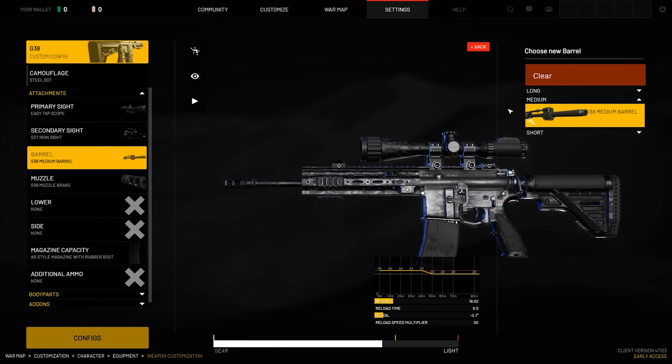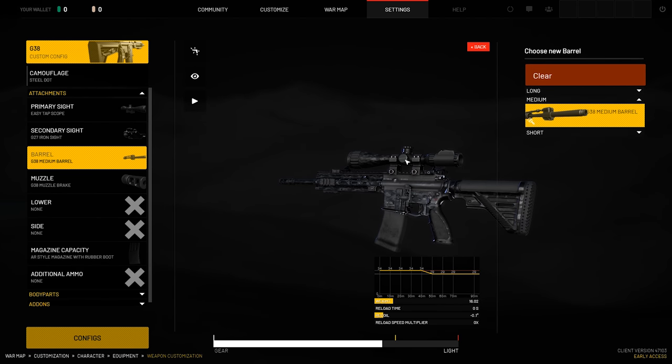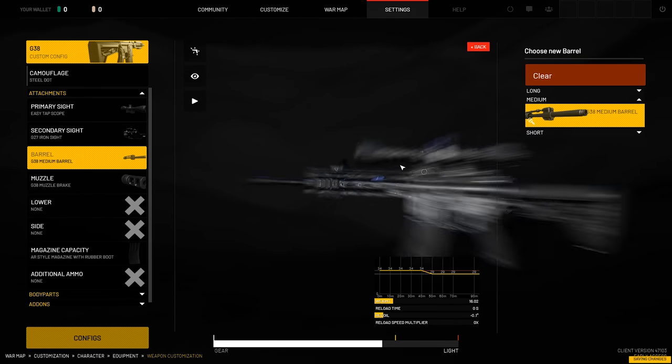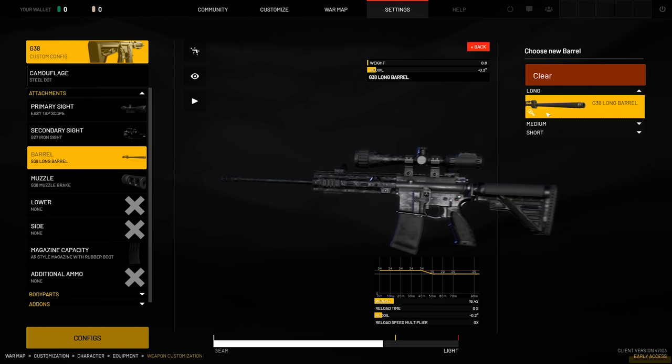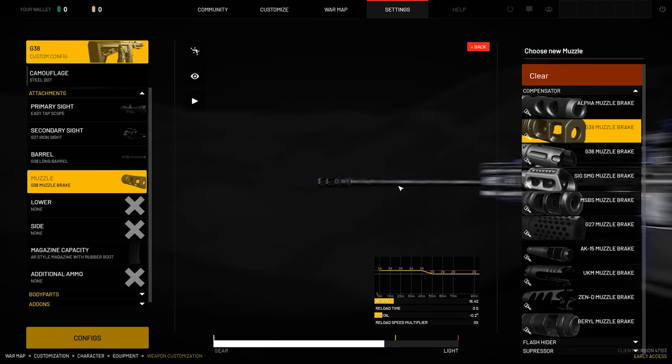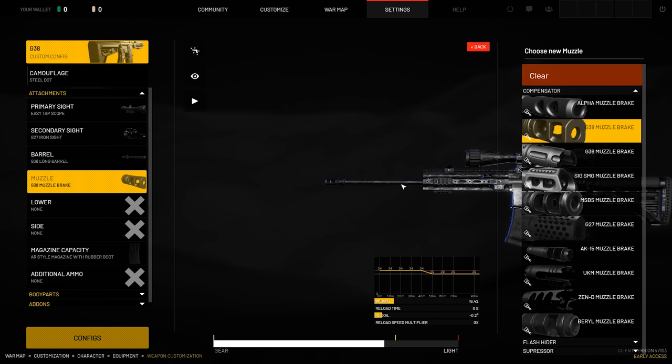Now for barrel length, you have three different types of barrel length on the G38. This kind of varies from weapon to weapon right now. You have your short — if you want to go with a CQB variant of this G38 — you have a medium if you want a standard rifle setup, and you have a long barrel. We're going DMR setup, so we're going to take the long barrel. This affects your accuracy, velocity, and weight, at least I assume it will in the future.